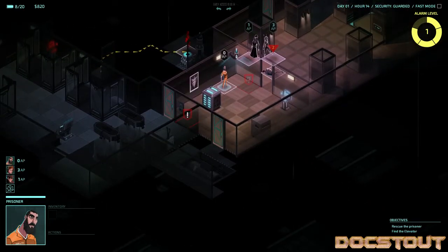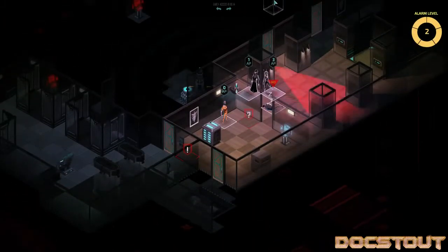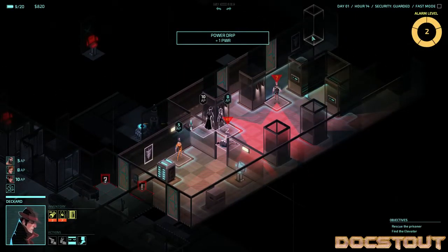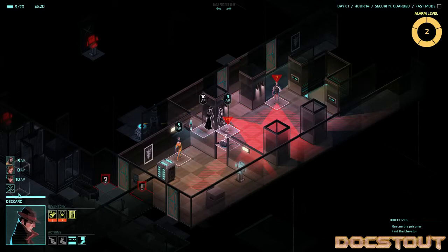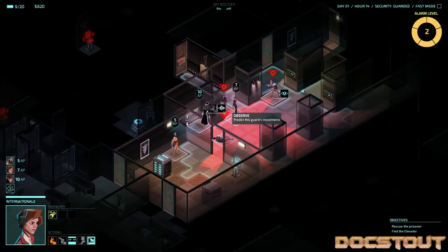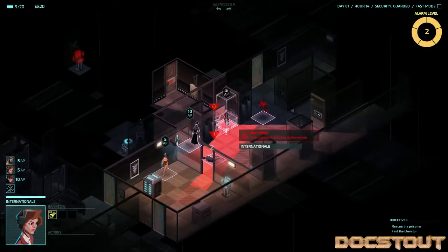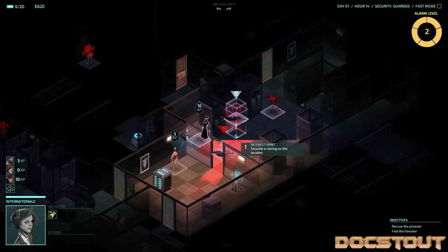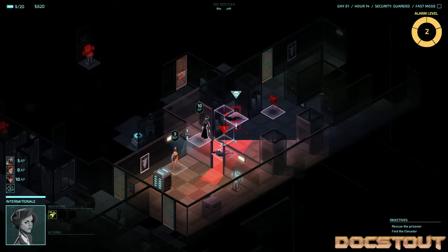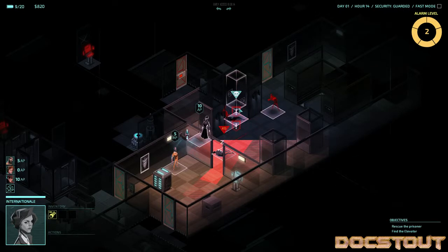Now all firewalls protecting electronic devices are upgraded. Looks like we've got two guards in the area. That's one of the problems I have with this game occasionally — it does not tell you where your movement path is gonna go. I thought I could move out and get to the side, but instead Internationale just walked into the guard's line of fire and he shot her in the head. So Internationale's dead.